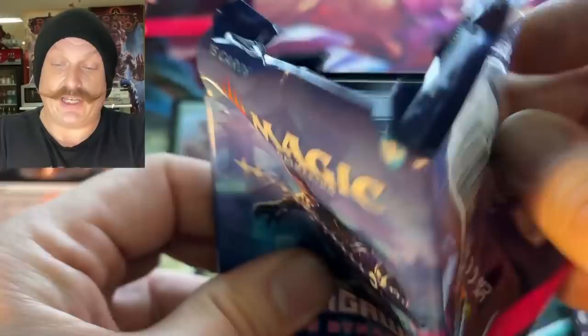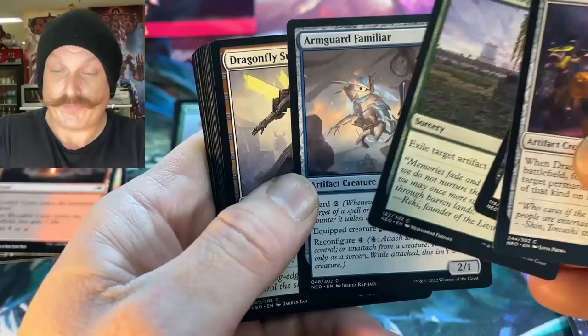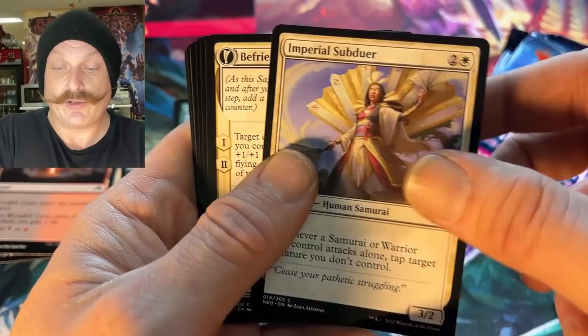There's no powerful dual lands in the set — they're all the legendary lands. They're pretty good. People are pretty hot on the green one. What's the size of this set? 302 cards — it's pretty big, it's a full set.